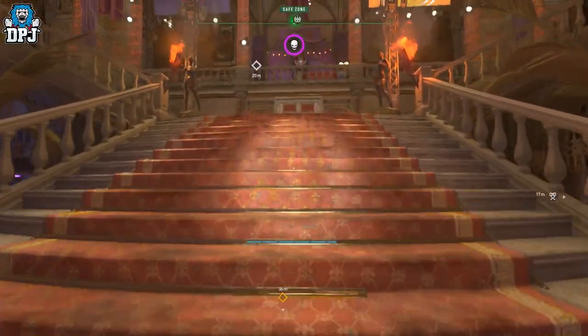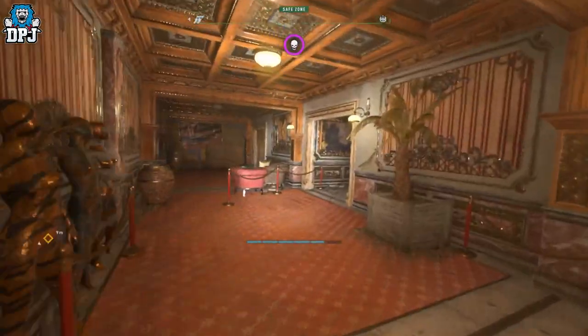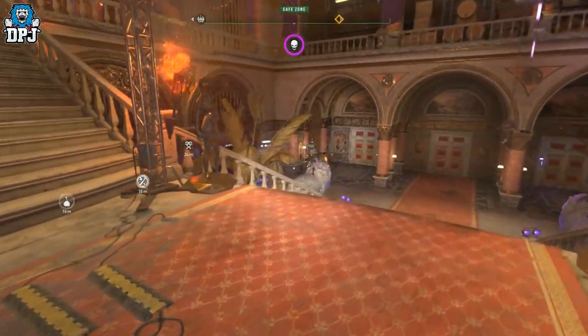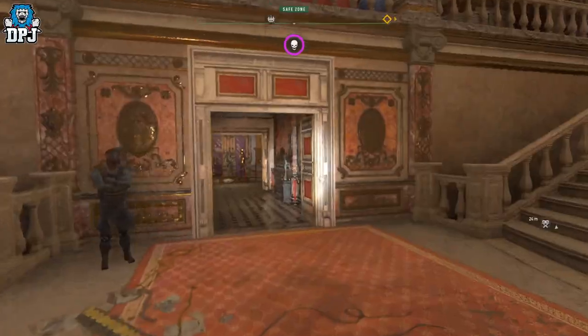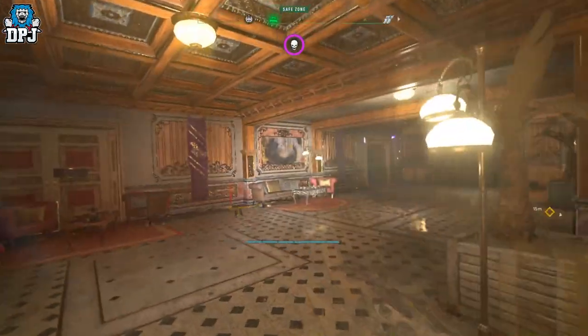So the Carnage Hall — as you can see right here — when you get here through the campaign, you want to progress through it and complete the campaign so you can buy from this vendor, because a lot of the gear there requires you to be a certain rank.